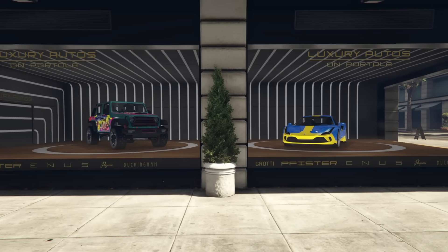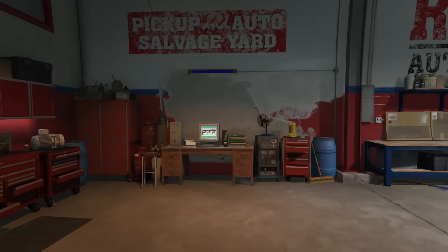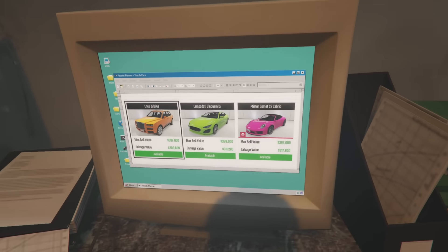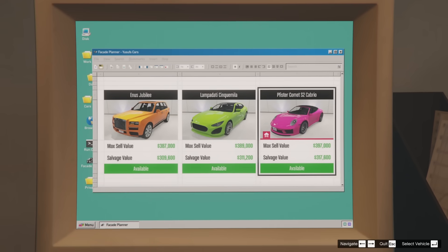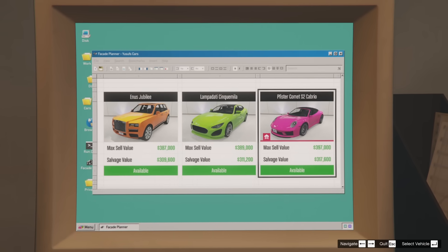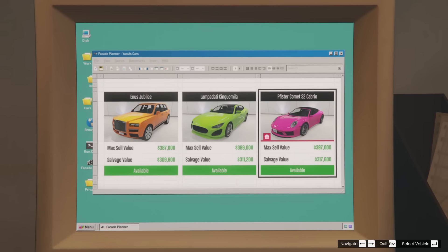Luxury Autos is as boring as ever — it's just two of the newest vehicles: the Canis Terminus added last week on the left, and the Grotti Turismo Omaggio on the right. In the Chop Shop, we have a vehicle that can actually be claimed as your own for the first time ever this week, and that is the Fisterkama S2 Cabrio. It has a special marking indicating it can be kept after stealing it. To get it, you need to do the McToney robbery, then pay $20,000 — or $10,000 if you have the document forgery office — to claim it. Note that we can only claim one vehicle per week.